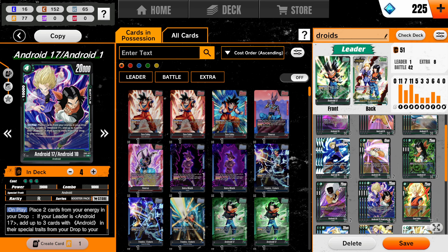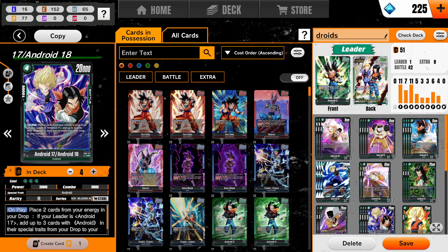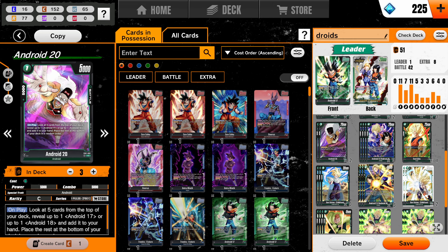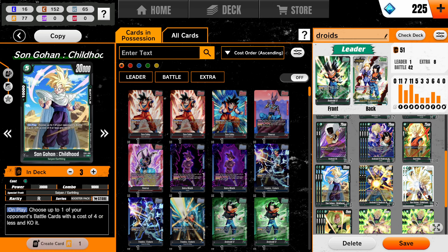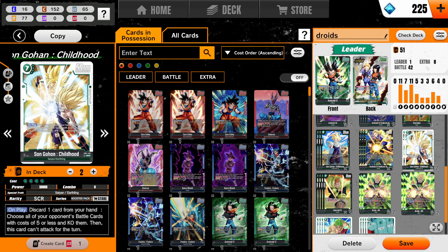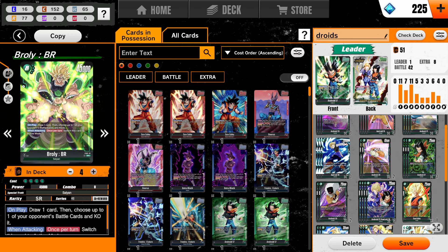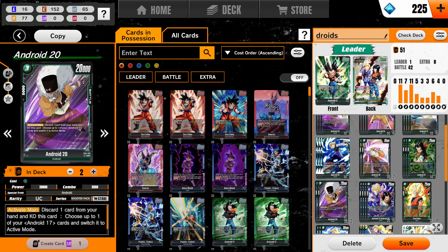So that way you can maximize this, or even just send them to your energy. Pretty much every card in here, with the exception of a few, is an Android. So a lot of value there. And there is this tech, you guys — I'm trying to get it to work, but it is hard because once we get there, the opponents just surrender. It's so frustrating.